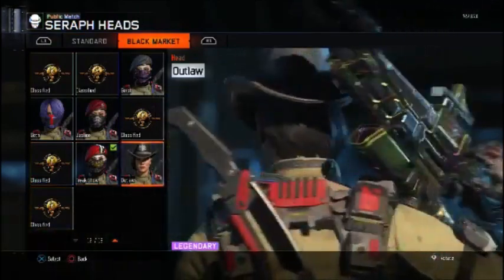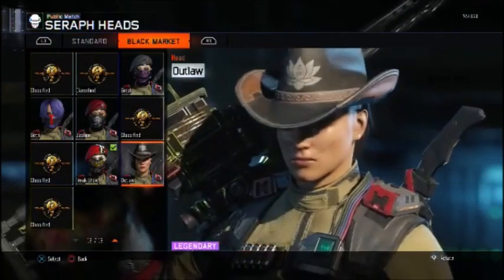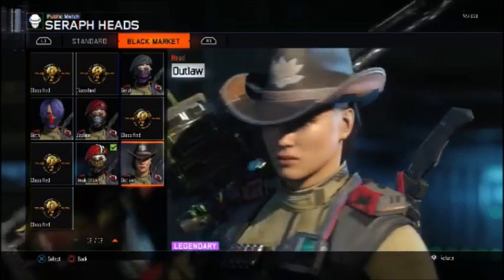The Outlaw. Look at that. Looks pretty cool and awesome as well. I don't know if this is new or not, but I unlocked it. It's the Outlaw cowboy hat with a little shave on the side of her hair. Looks like she has her hair shaved.